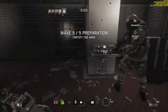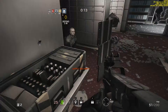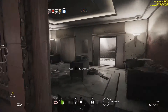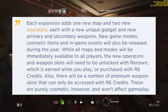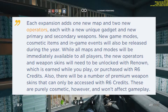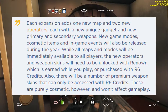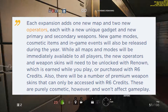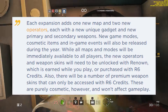Season pass holders will be gaining access to these DLCs one week early — for Black Ice, that is tomorrow. For those without a season pass, each expansion adds one new map and two new operators, each with a unique gadget and new weapons. While all maps and modes will be immediately available to all players, new operators and weapon skins will need to be unlocked with Renown, earned by playing, or purchased with R6 Credits. Premium weapon skins can only be accessed with R6 Credits, but are purely cosmetic and won't affect gameplay.